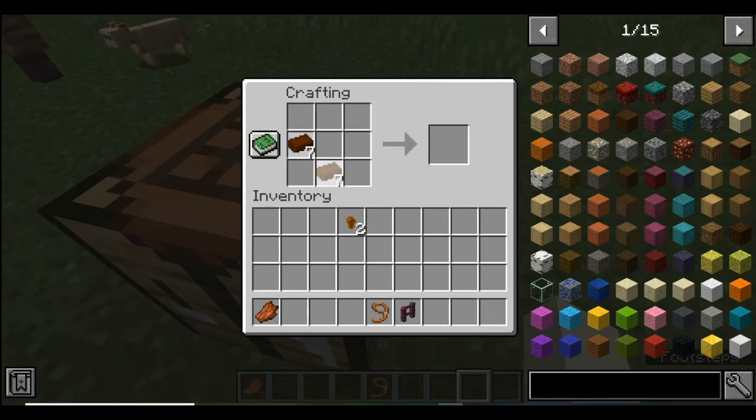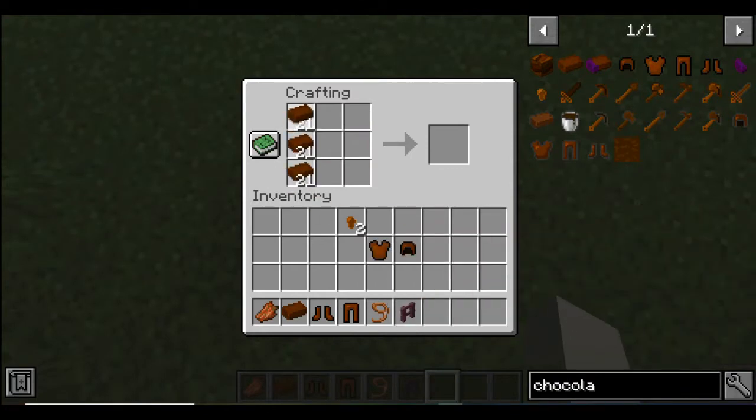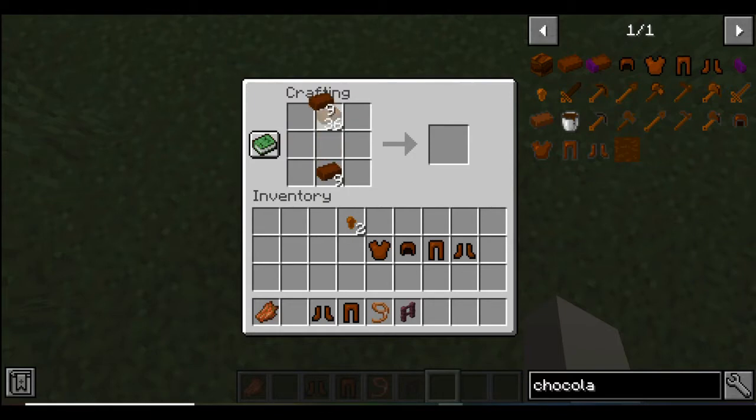The recipes are pretty much the same for the armor, so let's make ourselves a set. We're gonna make some leggings and some boots. You can also revert the chocolate ingots back to just the chocolate nuggets.